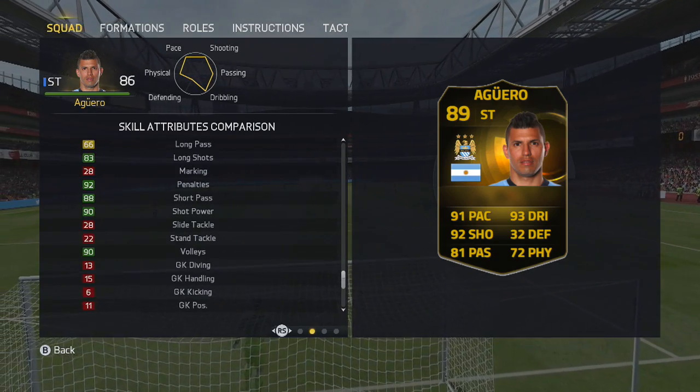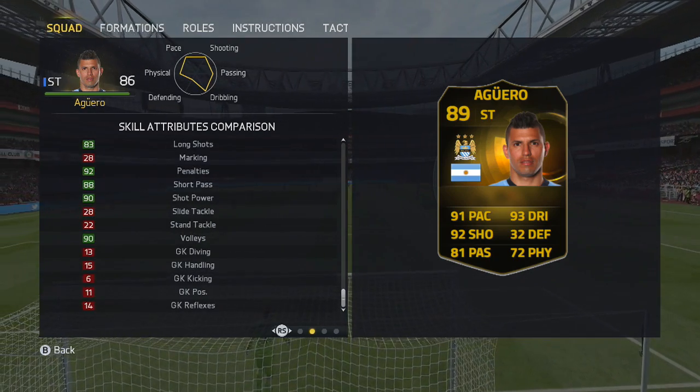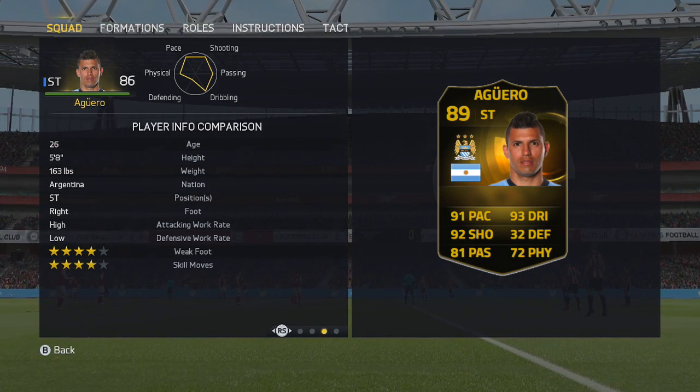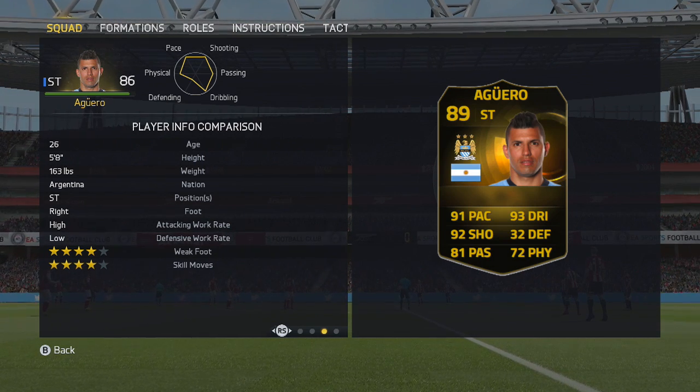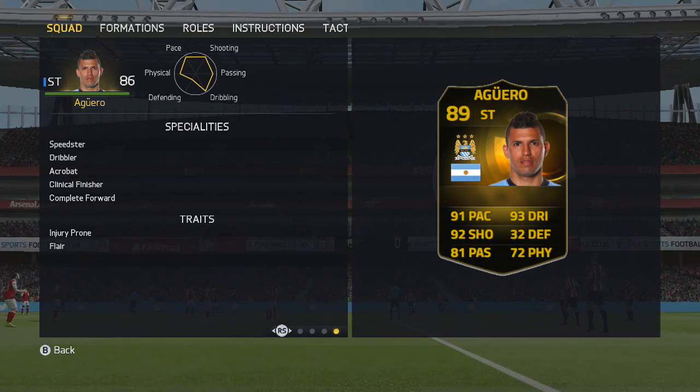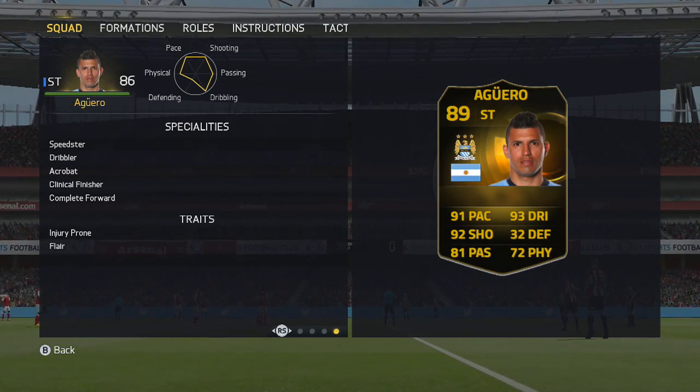Agility and balance are amazing, and the volley is just all what you want from a striker — that's where he is loaded. He weighs 163 pounds and can only play as a striker. In terms of how stacked he is: speedster, dribbler, acrobat, clinical finisher, complete forward, injury prone, and flair.